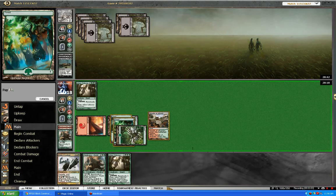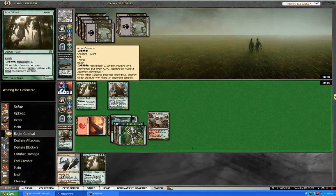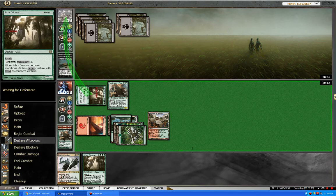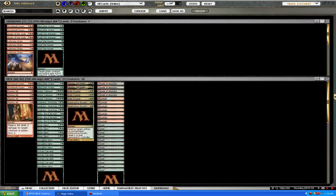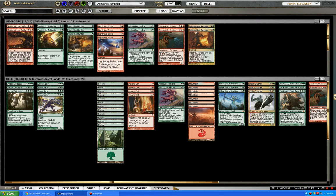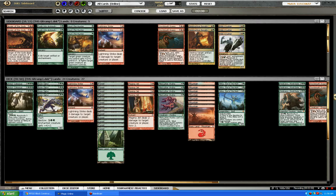We're just going to keep on playing our dudes. This might be the mono black devotion list that I've seen played around — it's not the greatest of lists, not tuned enough in my opinion. So we'll go to the sideboard here. Not too much in my sideboard that I'm thinking about bringing in against this guy. I don't think he plays Enchantment, so we don't need that. We can go for two of those, maybe three of these.